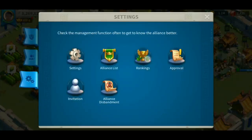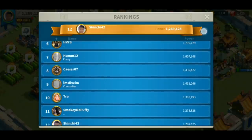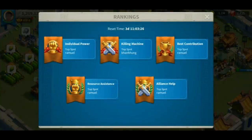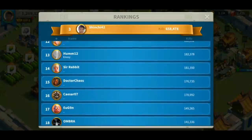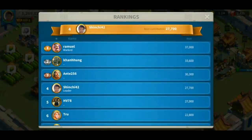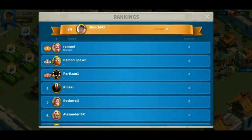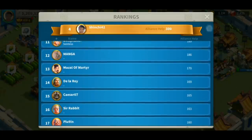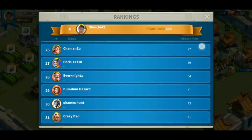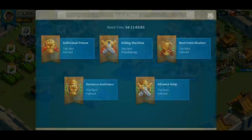Let's navigate to the rankings. Here you can see individual power — I currently rank 12 in my alliance. You can also navigate to the killing machine, which shows the top killers in your alliance who are very active at attacking other players. Best contribution is based on your technology donations. Resource assistance tracks points earned when you use a trading post to send help to other players. Alliance help shows the top helpers in your alliance. I would use this ranking system to reward members or to determine promotions — there's a lot you can do with these rankings.